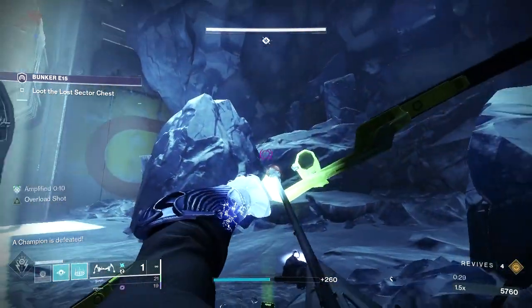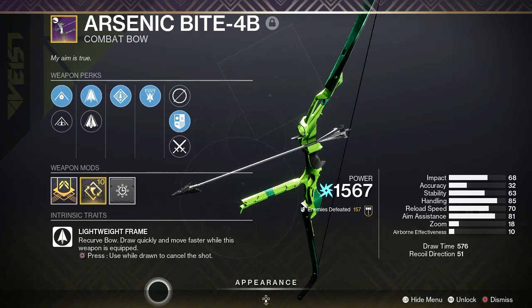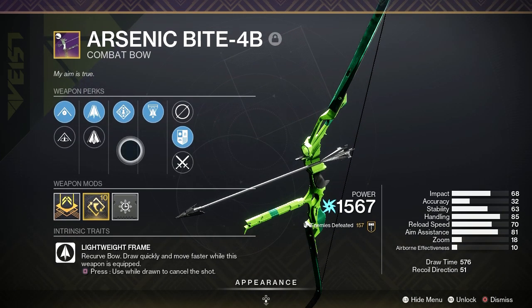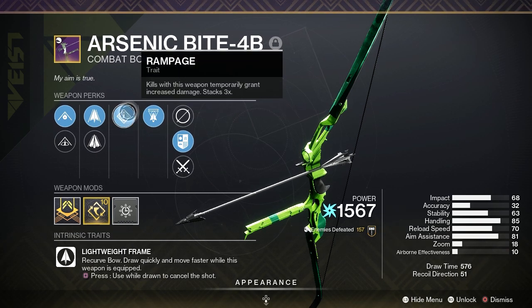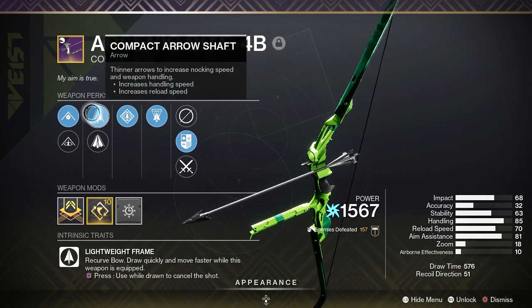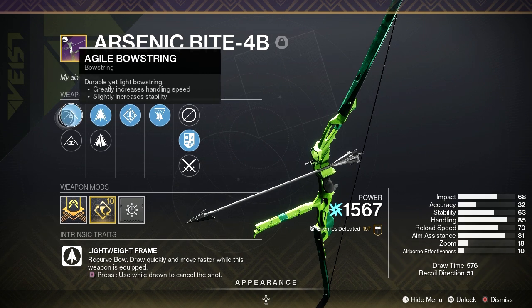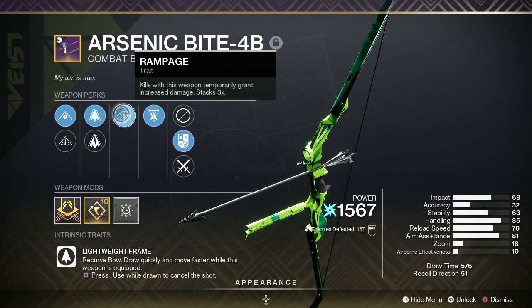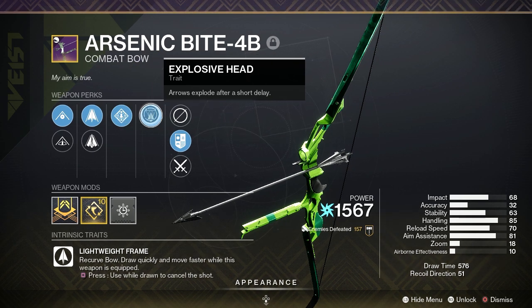The Arsenic Bite 4B, the legendary arc energy bow. This bow is definitely one you want to add to your loadouts this season, especially if you can get one with Explosive Head. It's a lightweight framed bow, meaning you have a faster draw time and you move faster while it's equipped — which is absolutely perfect for synergizing with Arc 3.0.